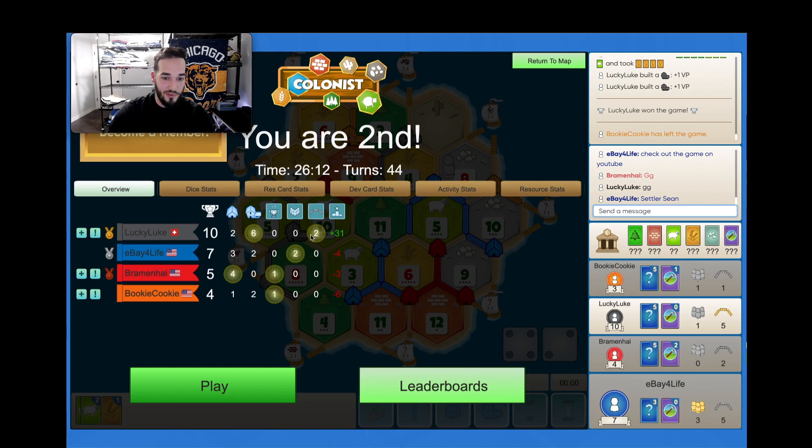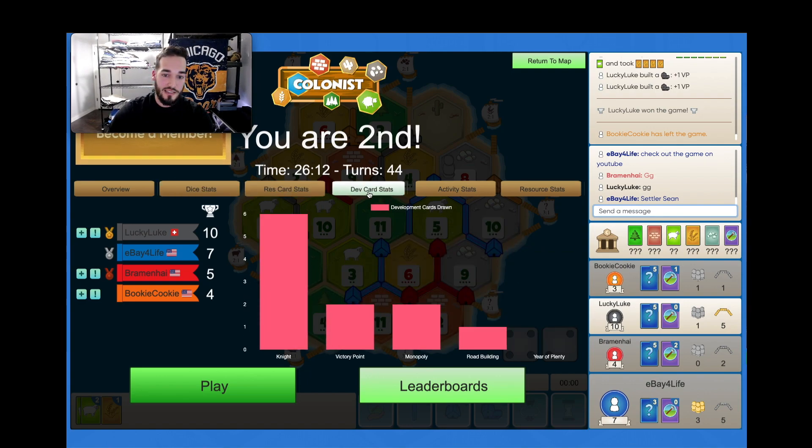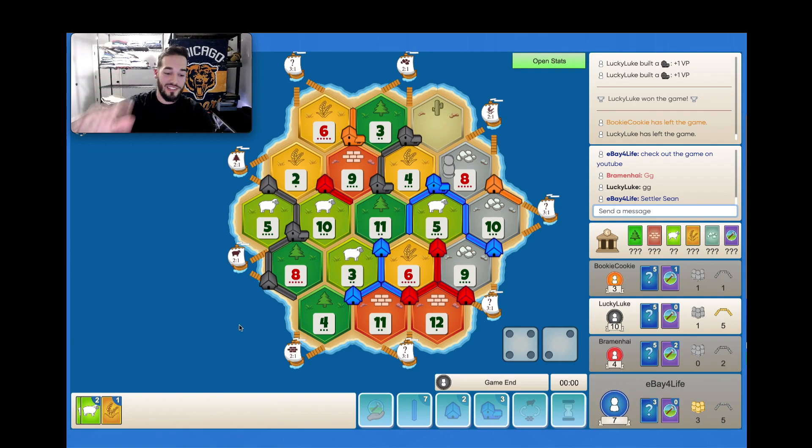Let's check out the stats. So they had the other road builder — would have been nice to pick one of those up. We had plenty to win — zero threes and zero twelves though. Black was getting targeted — look at all the resources they got. I really thought I was gonna get that with that first settlement spot — it was nice. Maybe I should have held for the city earlier. Maybe that was the play. All right, catch you next one. Bye.